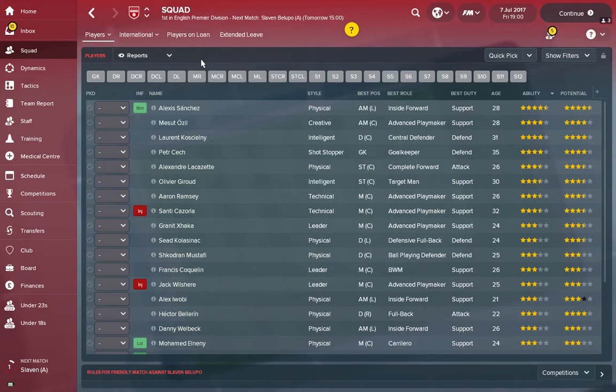We're starting off with Arsenal. On the squad screen I'm going to select Reports, which gives me my assistant manager's reports on the current and potential ability of my players. The reason I've done this is because it is absolutely key that when you're building a tactic, you start with your strongest players and get them into their preferred positions.